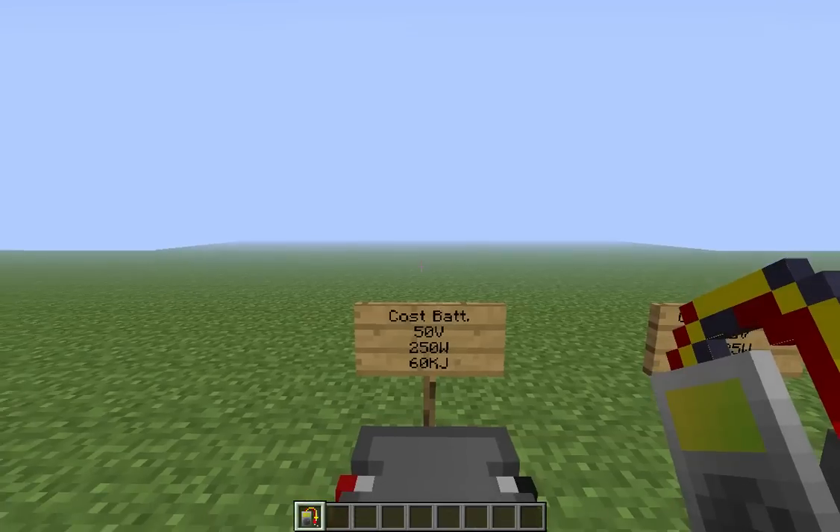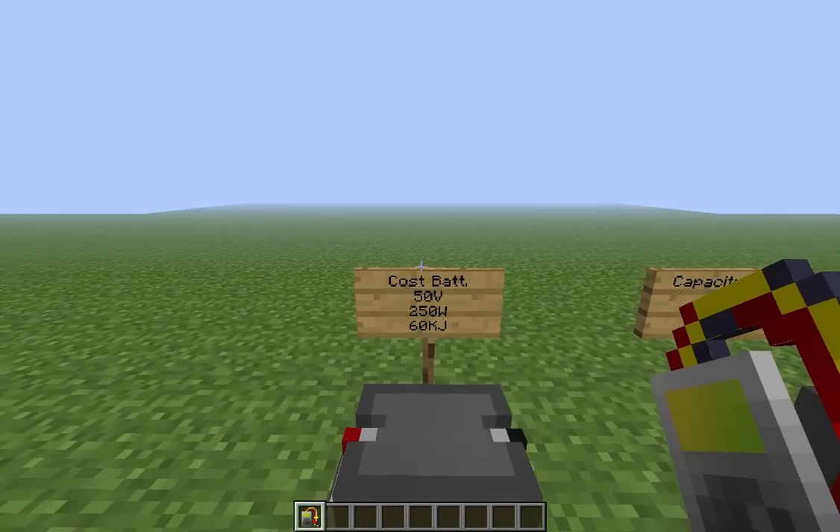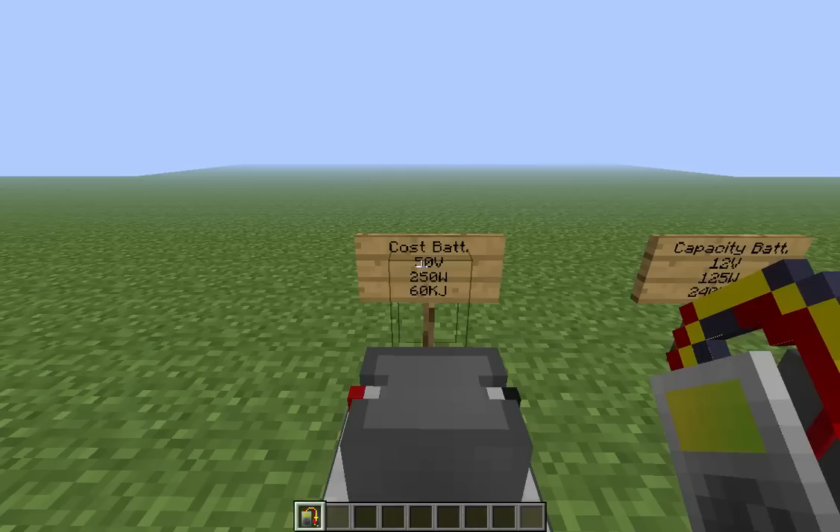For starters, you have your cost-oriented battery. He's the basic building block of this mod, as he's used to craft most other batteries. He has a nominal voltage of 50 volts, a nominal power of 250 watts, and can store 60 kilojoules worth of energy.